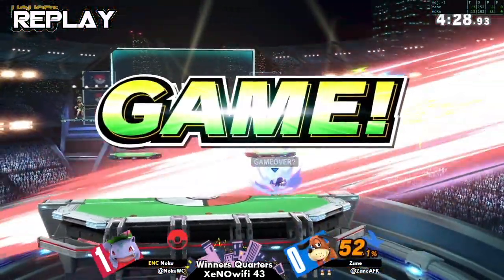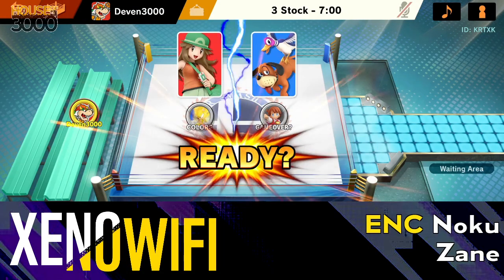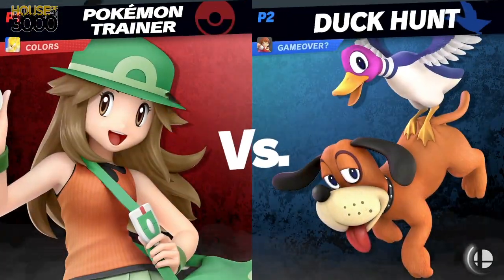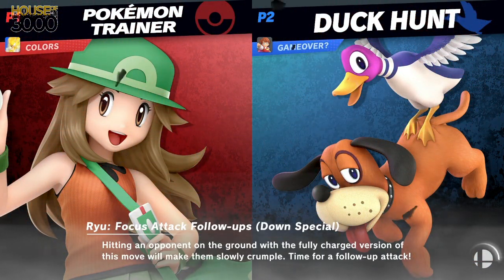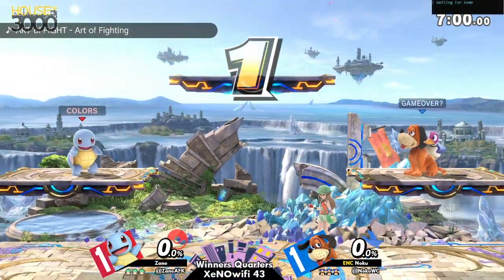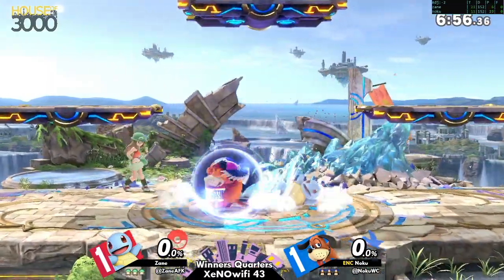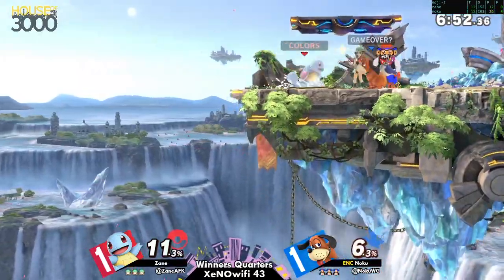I wouldn't say this character is a zoner — I'd say this character is more set-up. Yeah, it looks like the character is putting you through it. When that can's on the screen it's just like, alright — can, jump back air, clay pigeon, call gunman. Deal with one of these things first and maybe you may get to hit me.